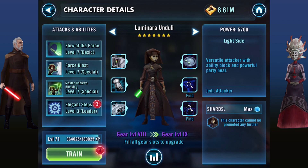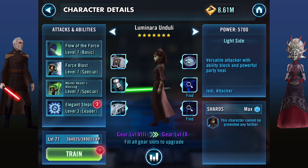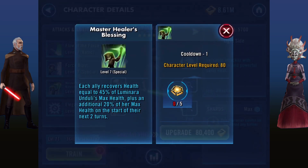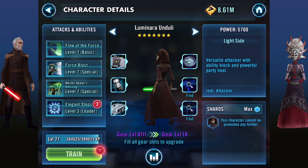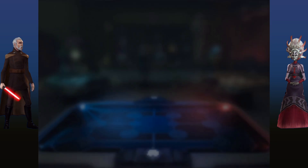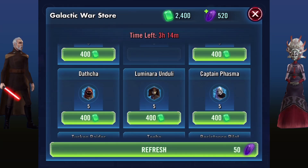She was in the previous video, but the reason I've chosen Luminara is because of her heal. Since in Galactic War your characters keep their health over the different battles, you need a healer or else they're all going to die really quickly, even if your team's incredibly strong. Master Healer's Blessing from Luminara is an incredibly good heal, and she also does heaps of damage. Luminara is definitely one of the best characters for the Galactic War. If you need to know where to farm her, you can go to the Galactic War Redeem section — Luminara costs 400 Galactic War shards.